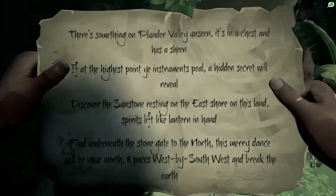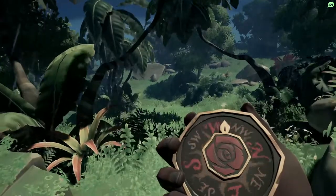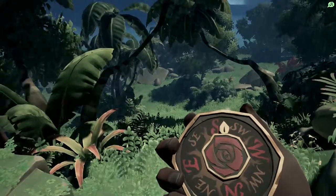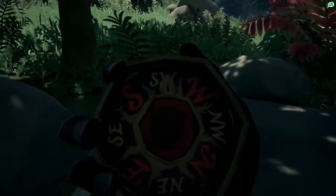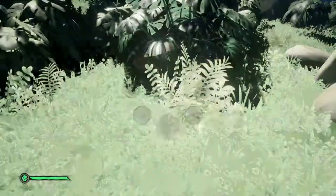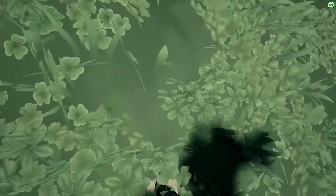For me I need to go eight paces west by southwest, so let's stand right in the middle. Because of the storm I can't use my compass — okay, west by southwest eight paces, this is tricky. One, two, three, four, five, six, seven, eight. It's not the easiest one I've ever done to be honest, with the storm and everything going on.